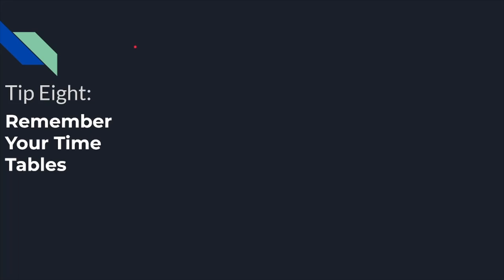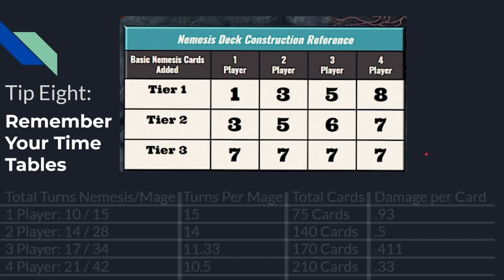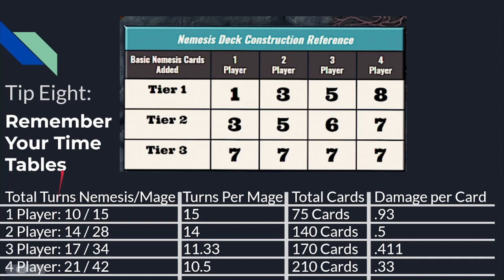My eighth tip is to remember your timetables. You know what I said about winning in tier two? In order to do that, you should take a close look at the time you have available. At every different player count, you have some amount of tier one and two cards, but you always have seven tier three cards. Accounting for nemesis signature cards, it breaks down like this: you get 14 nemesis turns before tier three in two-player, 17 in three-player, and 21 in four-player. Per mage, you get 14 turns in two-player and 10.5 in four-player. You can also see what that means in total cards seen — you're going to see 140 cards in two-player and 210 cards in four-player.